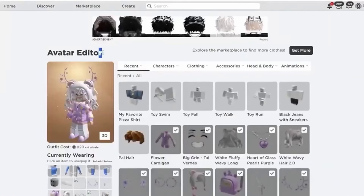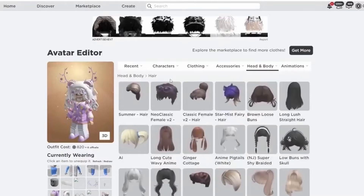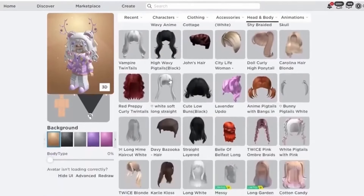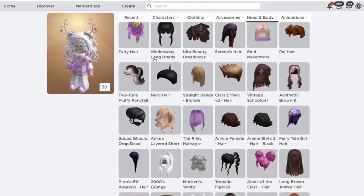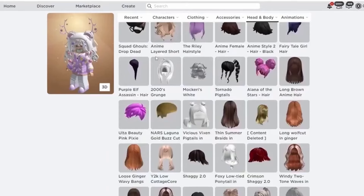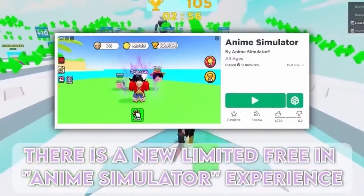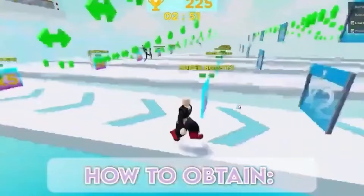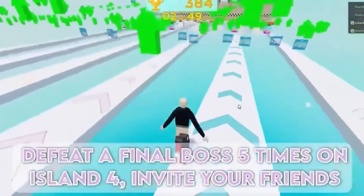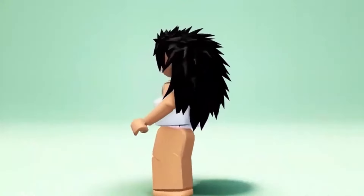Let's see if we have the hair. There are only 300 in stock for this hair. To obtain it: play for 12 hours, defeat the final boss 5 times on island 4, and invite your friends. Here is the new cutie hair.